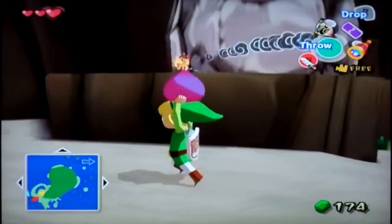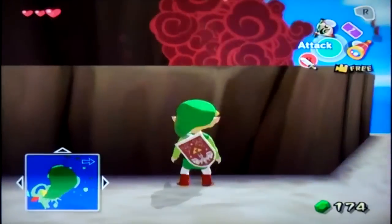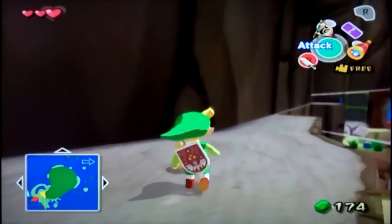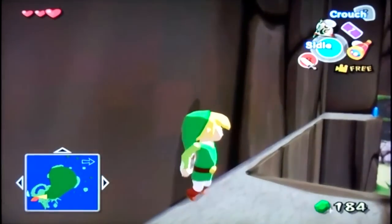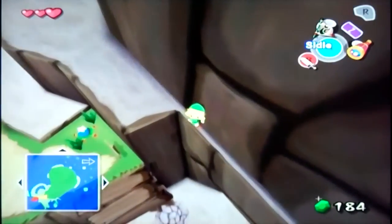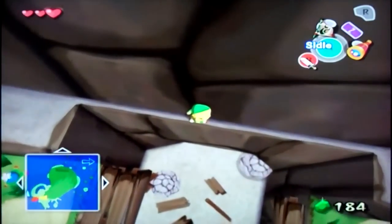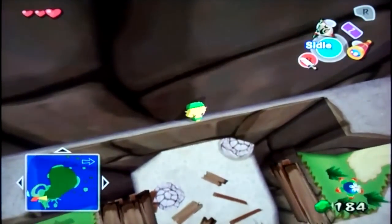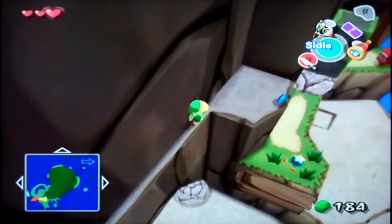So anyways, the way to get up here we're going to need some of these bombs, which always look weird to me - they always look like figs. We're going to head over here and you get a lot of gold rupees from just blowing up rocks. Now we're going to siddle. I've seen a lot of jokes about people saying it's actually 'slide' not 'siddle,' but no, siddle makes more sense. Why would you want to slide along the ledge? That sounds dangerous.